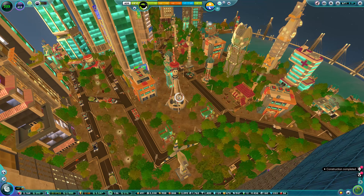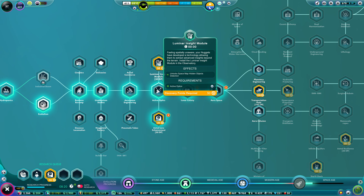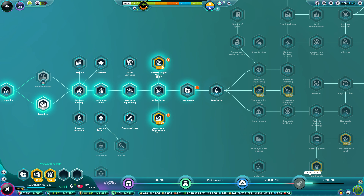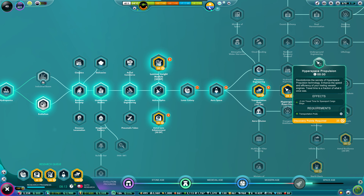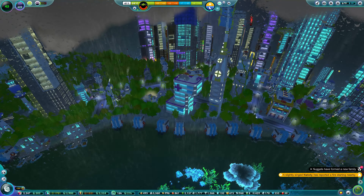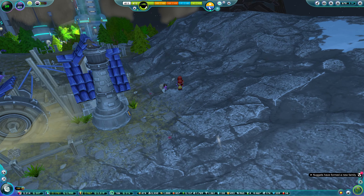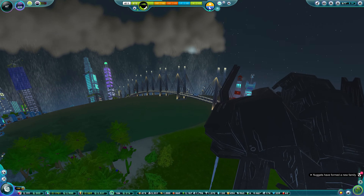When you get the observatory, the two research items below and above it do increase its worth. The bottom one increases its range - the amount you uncover - and the top one allows you to find the hidden objects so you know where to actually explore. I'm doing those second and third. Then we'll move on to aerospace, which knocks into the space age and the cosmodrome. After that, 100 discovery points unlock the spaceport. We've still got 1,285 discovery points left - we are never running out of those.